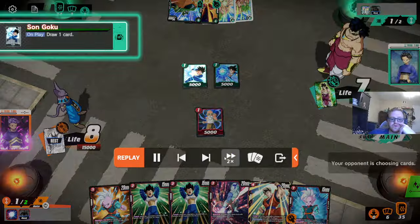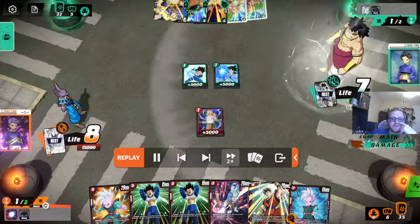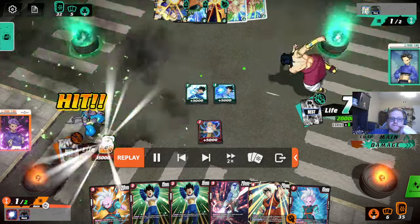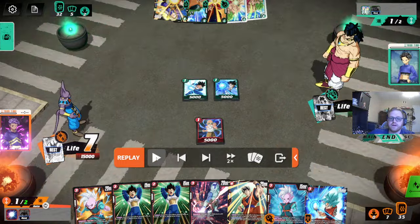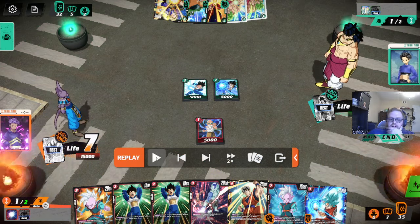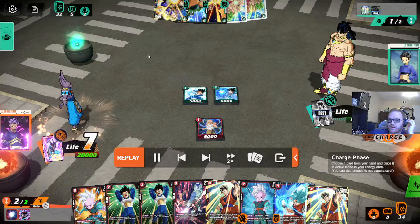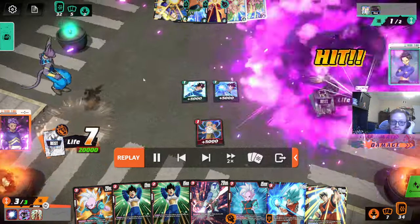We're just going to fast forward through these early turns. Nothing out of the ordinary here. Combining with the Shemotions there actually doesn't make any sense. I know they probably have Paragus in their deck, but whatever.